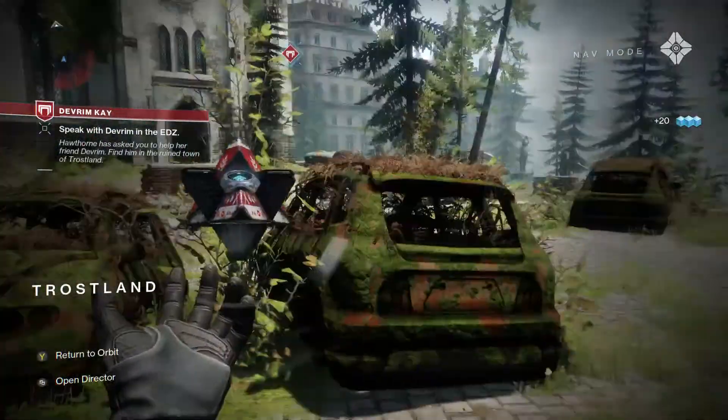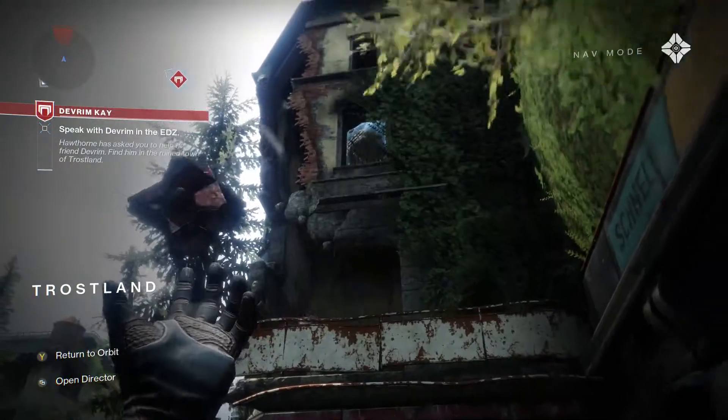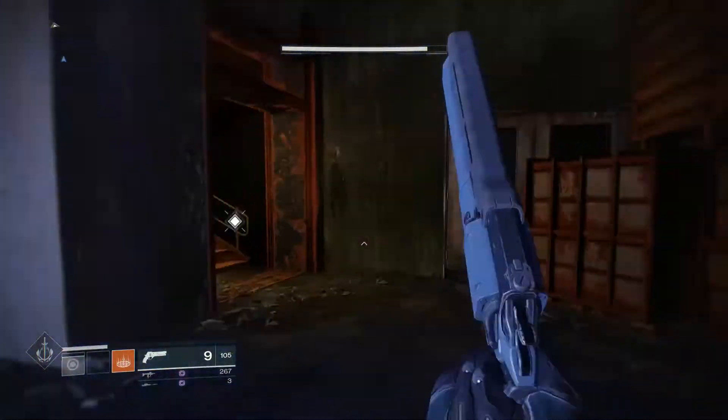Come out right this door and then go up — there is a chest in that little room up there too for another EDZ token. So I ran down and I'm coming back up again.